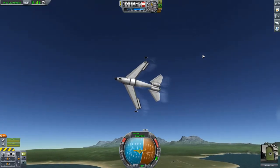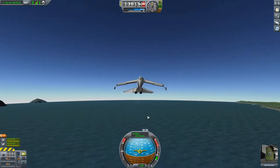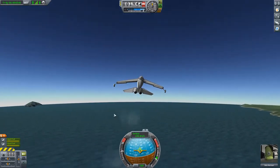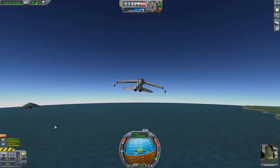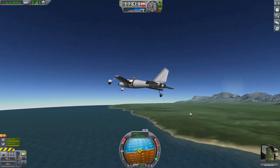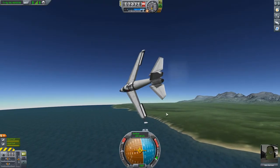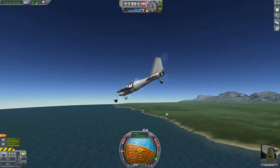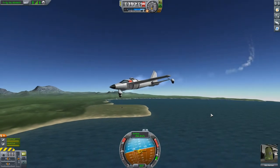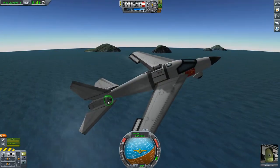Since we've designed this very aerodynamically, even with these basic engines we can pick up insane speeds. Another thing: to cancel your trim, hold Alt and press X. That's very useful if you added some roll trim and wonder why your plane won't stop spinning - especially useful when trying to land. Alt+X cancels your trim and then you can fly normally. That's how you fly airplanes with a keyboard - very useful, because otherwise airplanes are a pain to fly in this game.